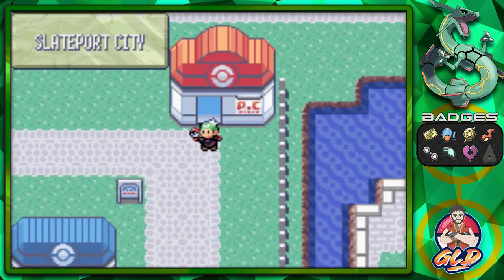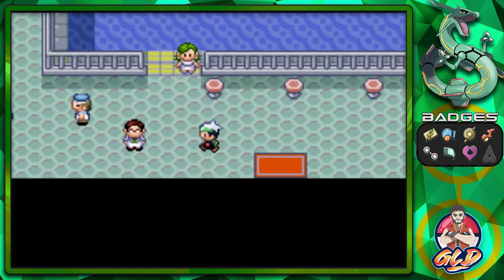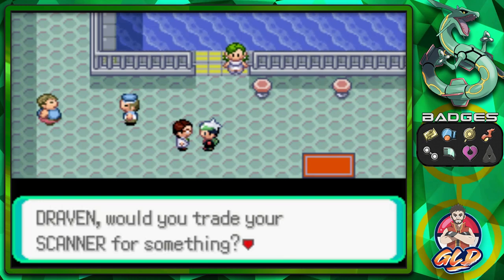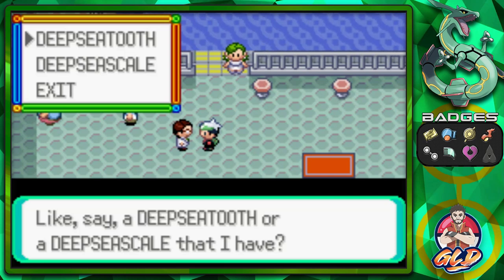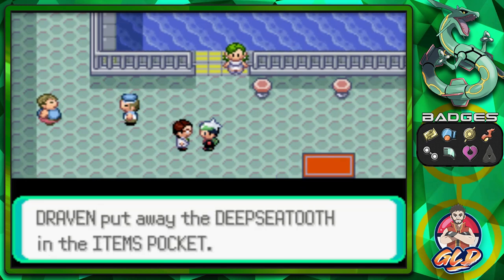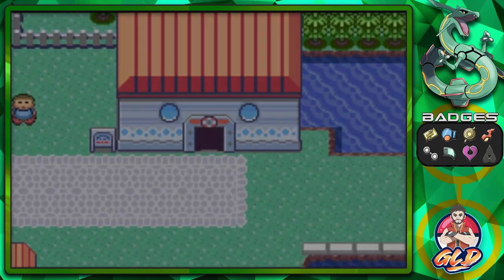Here we are at Slateport and Captain Stern is right here at the port. He says 'Oh, that item you have — that's a scanner! That sure would help in our explorations. Would you trade your scanner for a Deep Sea Tooth or a Deep Sea Scale?' The Deep Sea Tooth and Deep Sea Scale are evolutionary items you can put on Clamperl to evolve it. I'm going to go with the Tooth for now — I already have the Deep Sea Scale in another version.